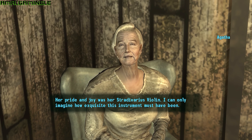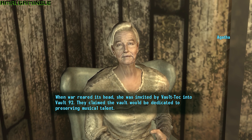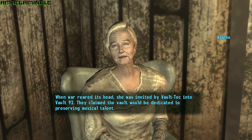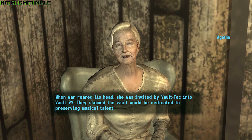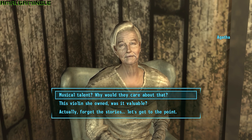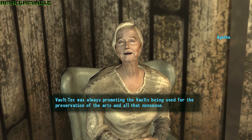Thus begins Agatha's Song. At first you might think this will be a pain trying to locate the violin, but you're only half right. Agatha is sure she knows where the fancy fiddle is located, but she doesn't know exactly where. It's in Vault 92 — a vault that was meant to house the best musical minds of the nuclear age to preserve musical talent. Agatha doesn't know where it is, but luckily I do.